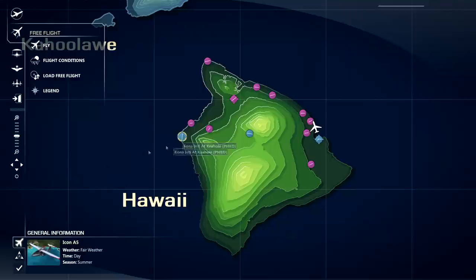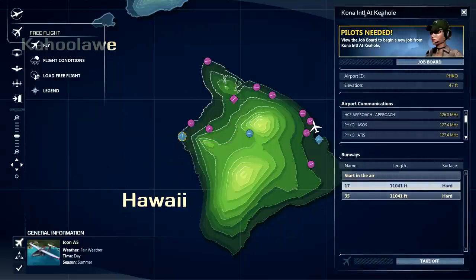If I want to take off from Kona International, that brings up the airport page — it gives you the identifier, elevation, and airport communications frequencies, which is kind of nice. Unfortunately there is really no ATC in Flight, so these frequencies are placeholders at this point. I don't know if they're going to eventually add it — they give you the frequencies, but there's really no air traffic control.